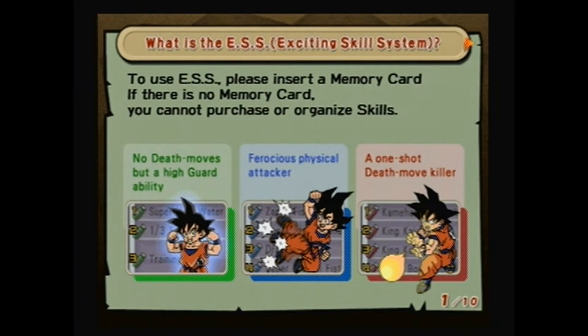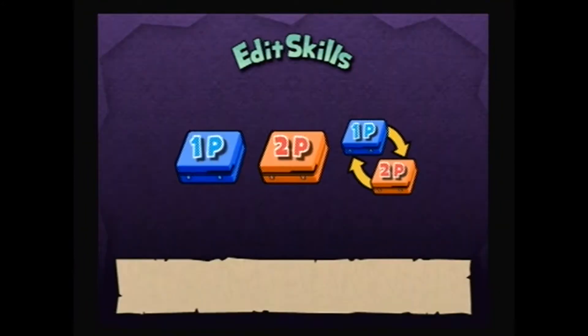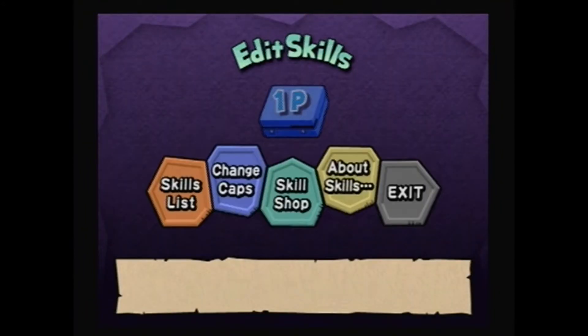I'll go ahead and just read this: 'To use ESS - Exciting Skill System - please insert a memory card.' Yeah, yeah, okay. There wasn't anything to read.